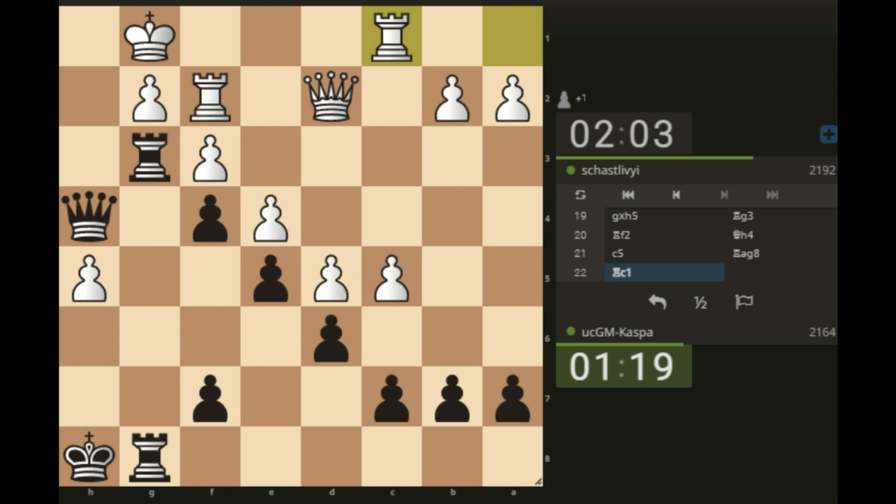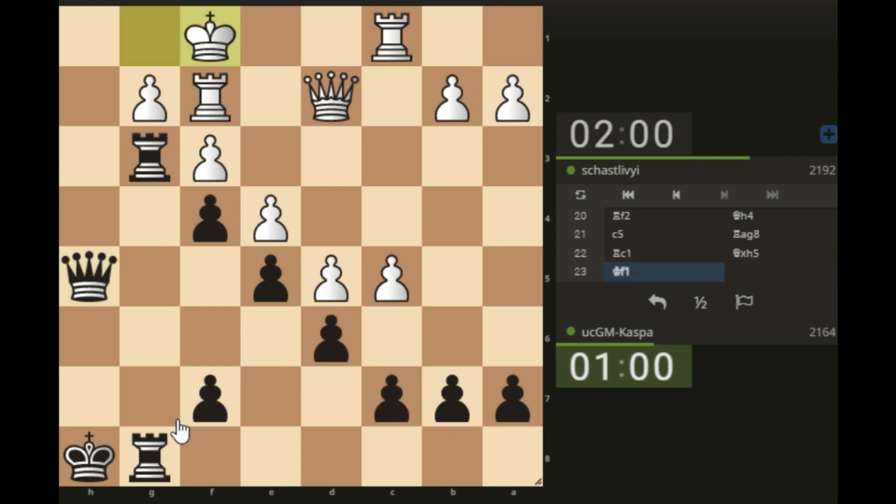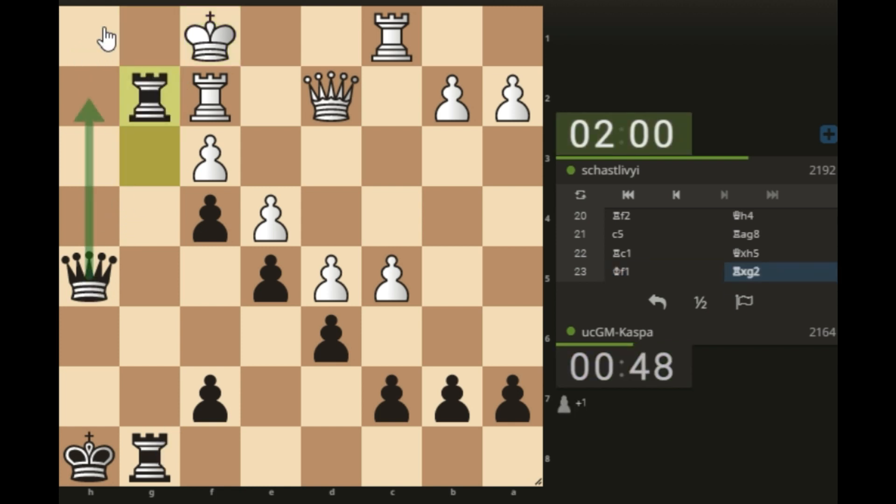Here's a situation where you have everything you need but don't know the continuation. Can I take the pawn or go rook h3? Maybe I just take the pawn first, threatening to take on f3. I can sacrifice on g2 because I have queen h1 check. Let's take on g2 — queen h1 is coming. If rook takes, I go queen h1 check and then mate on g2 with my other rook.